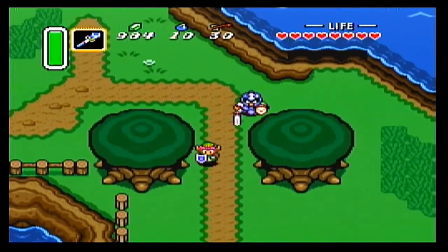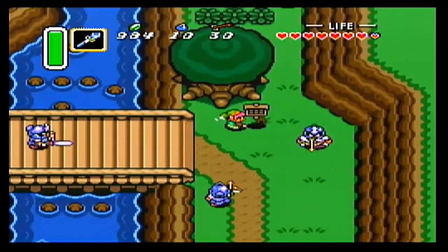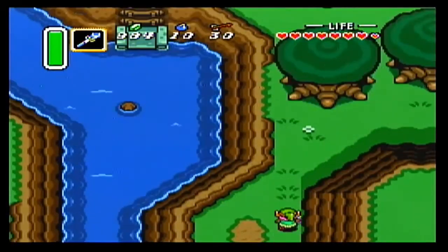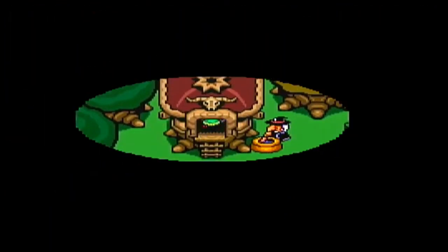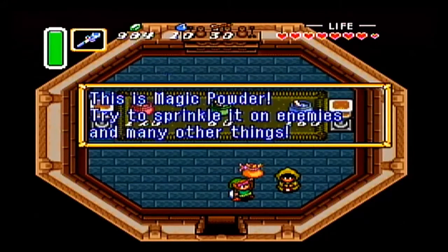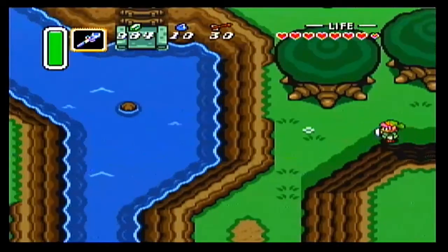We're going to head over there and get that powder, then go explore the area beyond the magic shop. We were blocked off from doing that earlier because of one of those gray blocks, but now we have the Power Glove. To get the magic powder, we head on in. Magic powder - we can sprinkle it on many things. One thing you can do is sprinkle it on those green guys over there and they turn into a crazy weird-looking enemy.